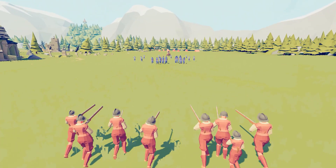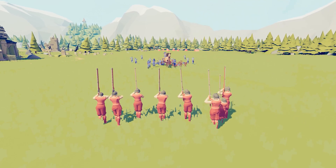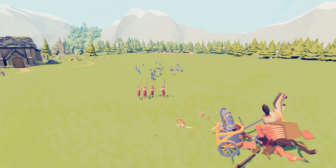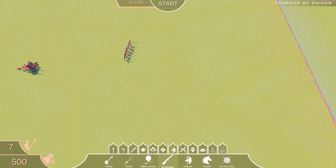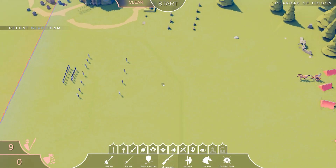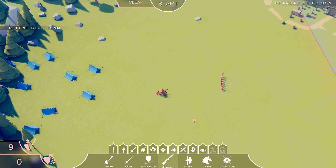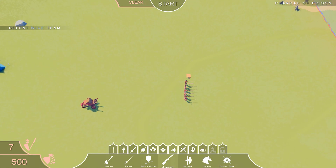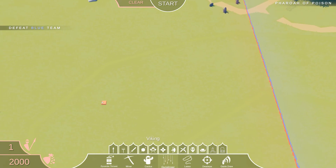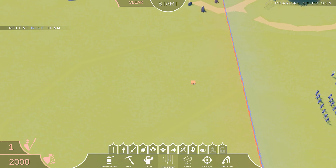Fire when ready — very good! Oh god, a cavalry unit. There goes that — I didn't see the cavalry unit. Where is that thing? Oh, it's all the way back there in the camp. Now that I know that's there...